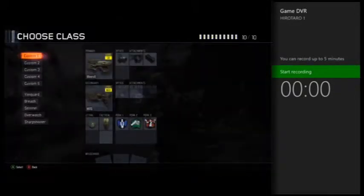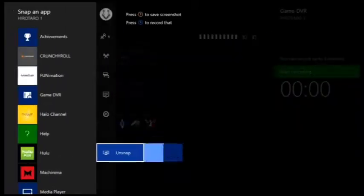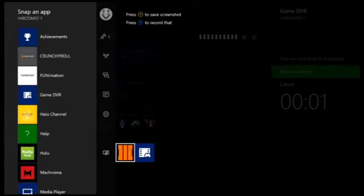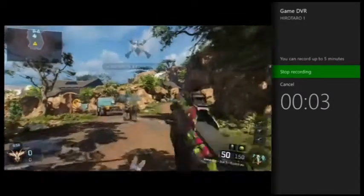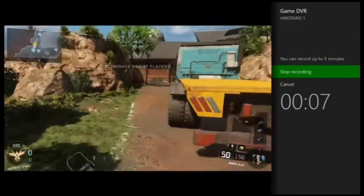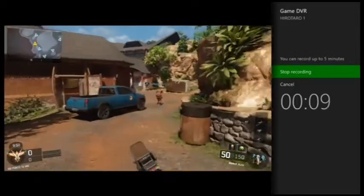And we're back. We are in the match. What you're going to want to do is double tap your jewel, go over to your recording, hit Start Recording, and you're going to see the timer countdown as it is now. You're going to do whatever it is you're doing. Right now we're going to do a little Team Deathmatch. We probably won't do the full five minutes, but we're going to get a little bit.